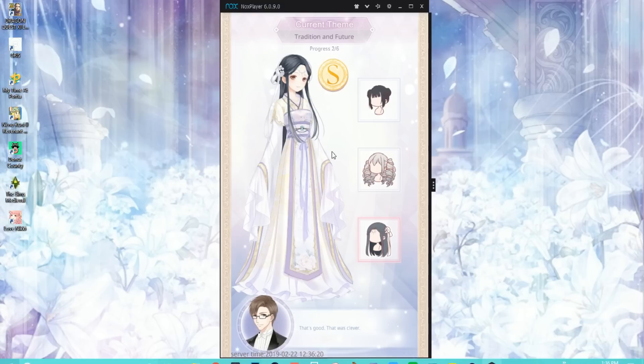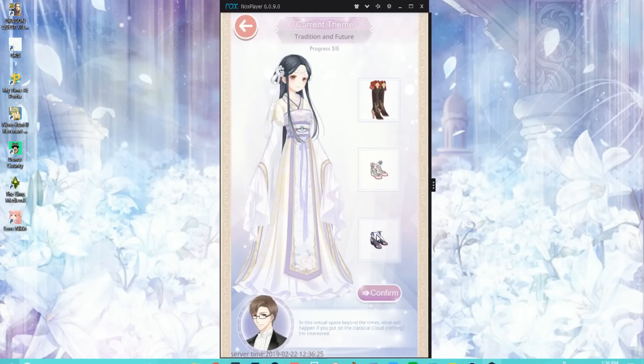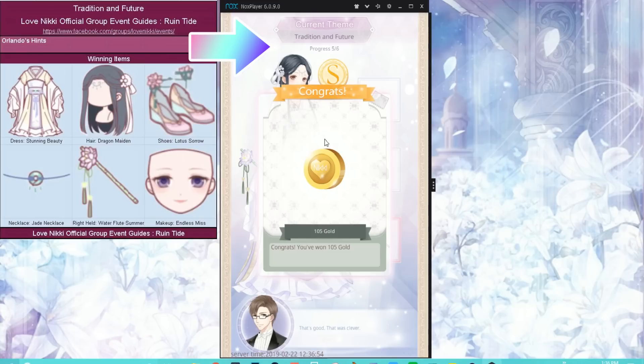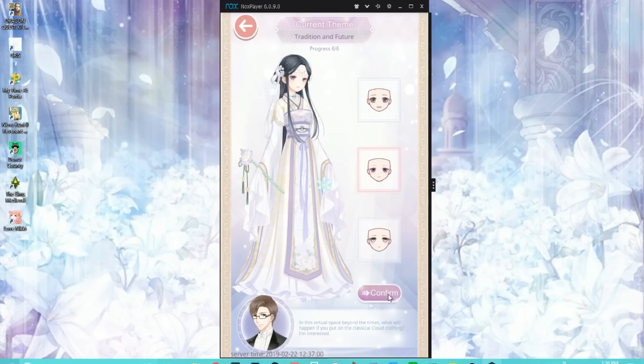I've got some handy guide pages that I'll throw up on screen from OG — thank you JC and Caitlyn for offering guide support. Basically, we get one try a day and there are six items to build a complete suit that we have to choose. If you get all of them correct — sorry, I'm losing my voice — you get an extra 30 soft waves.